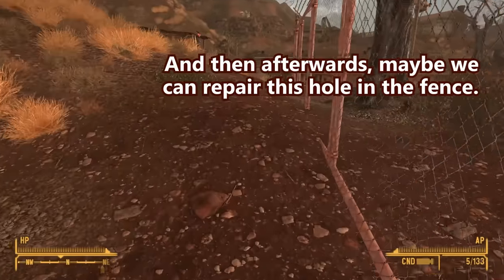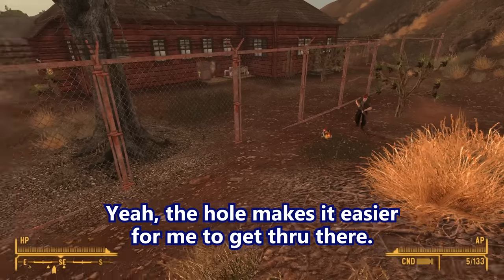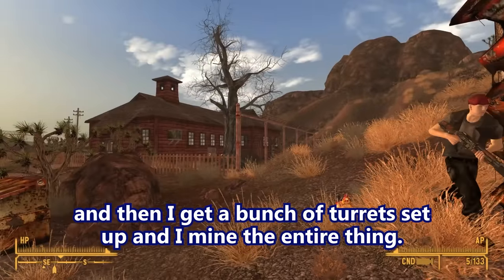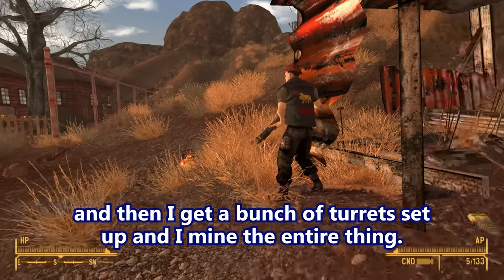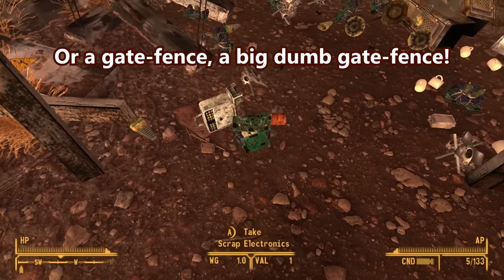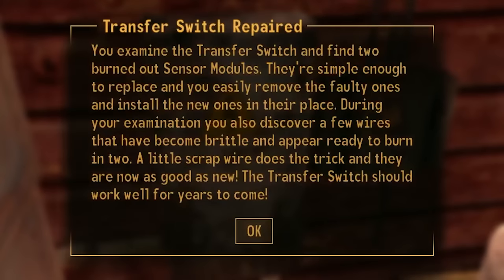And then afterwards maybe we can repair this hole in the fence. Well, the hole is very convenient — it makes it easier for me to get through there. Maybe after we fix everything up and get a bunch of turrets set up and mine the entire thing, we can install a gate. A big dumb gate fence. And then we repair the transfer switch. I examine the transfer switch and find two burned out sensor modules. How did I know I was going to need the sensor modules beforehand? Well, everything's fixed.